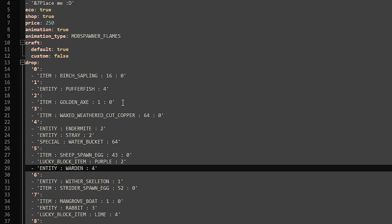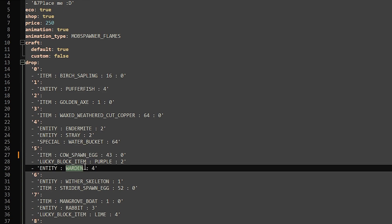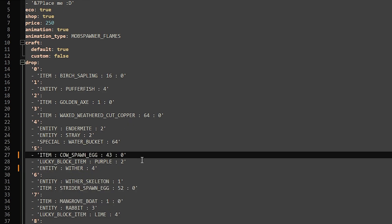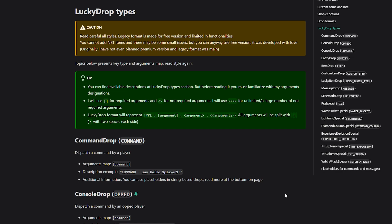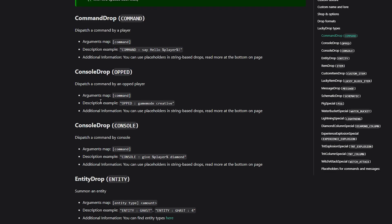You can edit things here — so if you don't want to spawn a Sheep Spawn Egg but instead a Cow Spawn Egg, that's something you can do. If you don't want it to spawn a Warden but instead a Wither, you can do that too — you will probably die, but it's possible. There's a link to the documentation website in the description. Drop types include Command Drop (executes a command when a player breaks the block) and Console Drop — for example, it can set a player to Game Mode Creative even if they don't have permission to do so themselves.